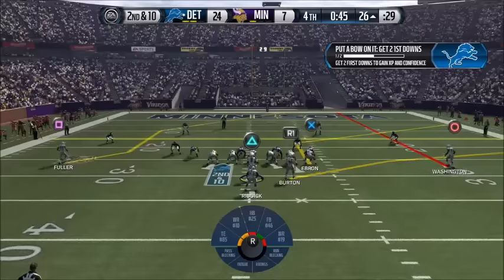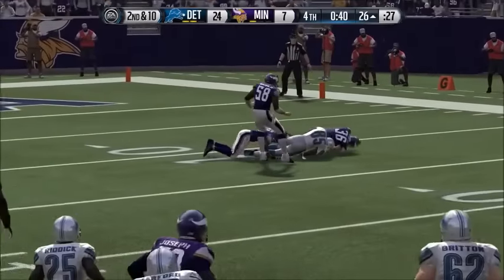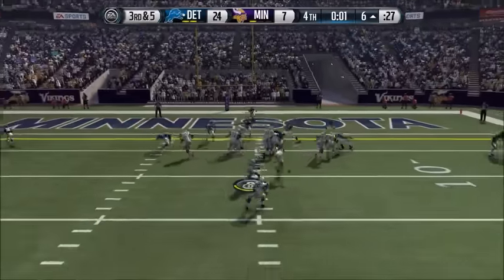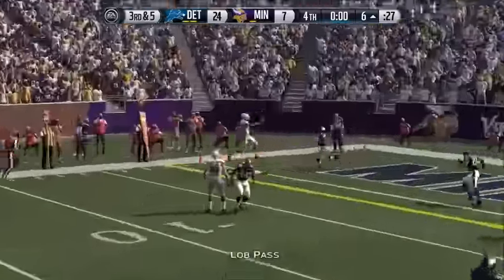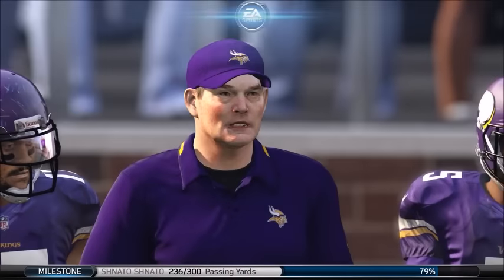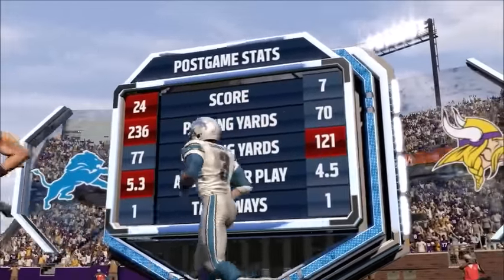The running back gets in for another touchdown — that's 24-7. I'll take a win like that early on in the league. Trying to get that extra XP on the team. It's not an objective but if we can get Calvin Johnson up to 99 rated potentially in career mode — I'll definitely try that in franchise mode. Anyway, that's the first game against the Vikings.